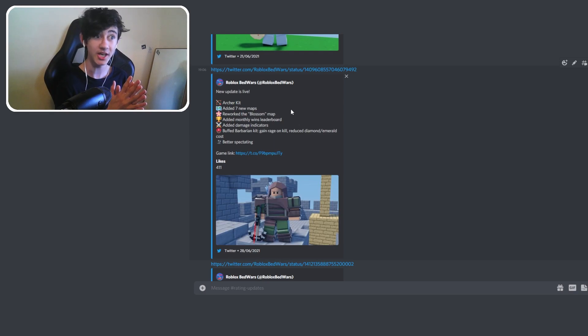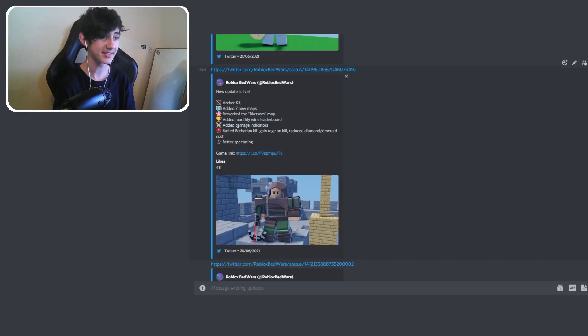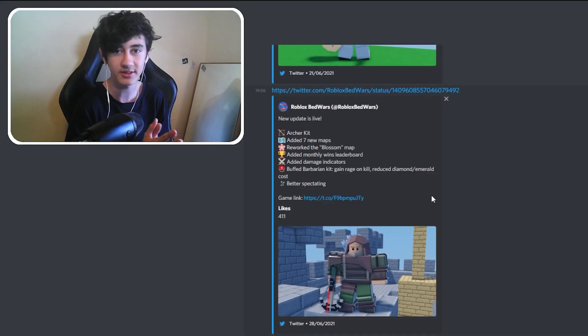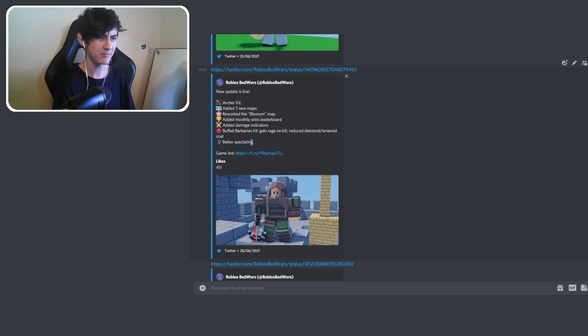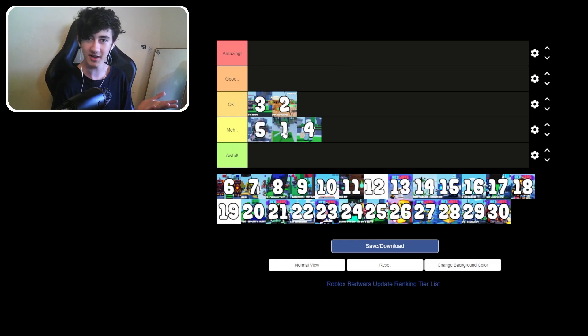Update 5 has the new Archer kit, which is pretty good. They've added seven new maps — a lot of new maps — a monthly wins leaderboard, damage indicators, and buffed the Barbarian kit with gain rage on kill and reduced diamond/emerald cost. This is why there was a massive influx of videos about how good the Barbarian kit is. Also better spectating. I'm putting this in meh, but above number one, because it's better than the first update — seven new maps but nothing special.